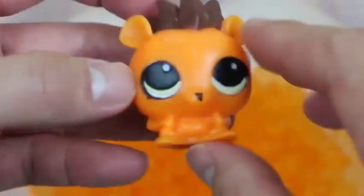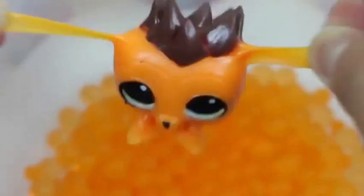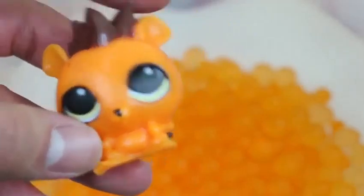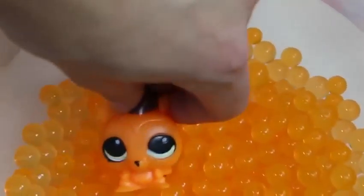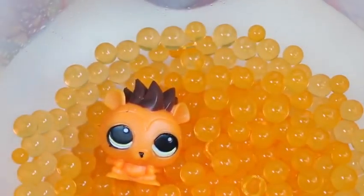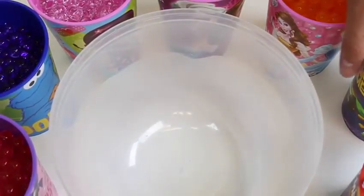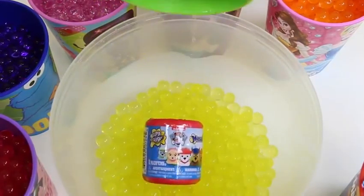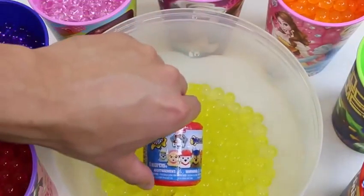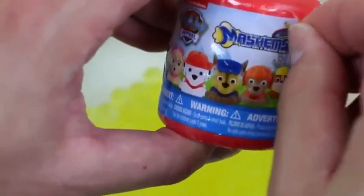Yep, this is a Littlest Pet Shop one. What is this supposed to be? This looks like a porcupine, but his spikes aren't spiky at all. Look at his ears. So far, every time we do these surprise toys with the Orbeez cups, we always find one toy that matches with the Orbeez. This little guy's having fun!